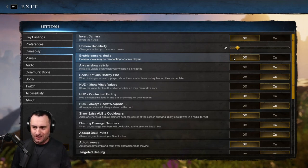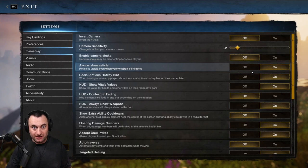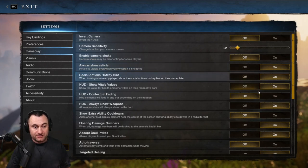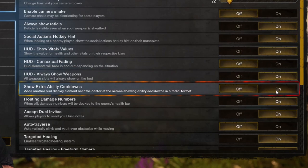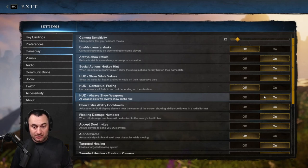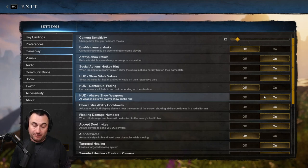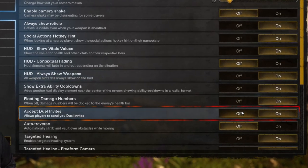I might turn Camera Shake on if we're doing cinematic content to see how it looks, but otherwise leave it off. Always Show Reticle was defaulted on — make sure you keep that on because it makes shooting bows, arrows, and spells a lot easier. The next one is Show Extra Ability Cooldowns — you want to turn this on. It puts a cooldown display more centered on your screen so you're not searching all over your monitor for cooldowns. It's especially useful in PvP.